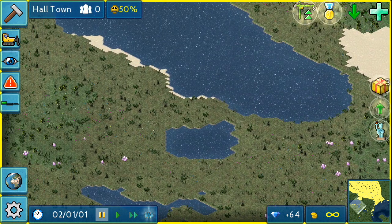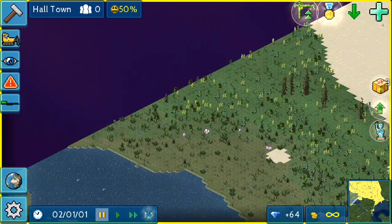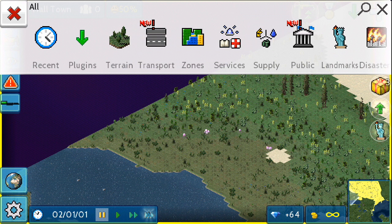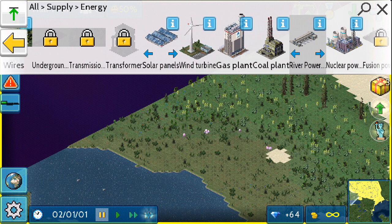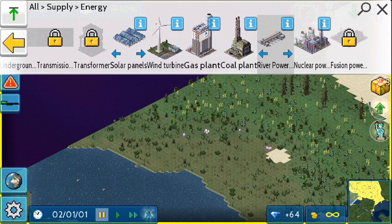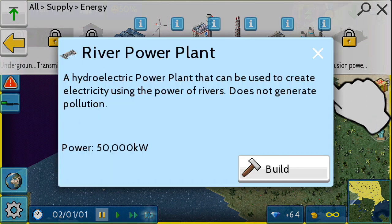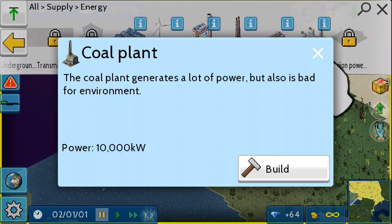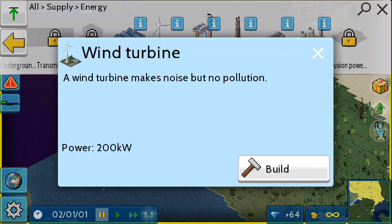Now the first thing you should actually put into town is probably a power station. So we are going to look at power station options first. The game is paused at the moment, and we're going to go into supply, energy. Here are our options: we've got solar panels, wind turbine, a gas plant, a coal plant, river power, or a nuclear power station. Now if we look at the stats, this one produces 100,000, 50,000 - I don't know why there's a big finger - 10,000, 1,500, 200.